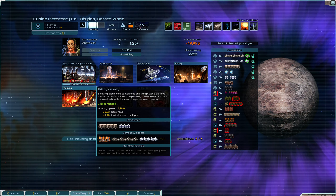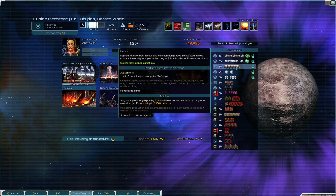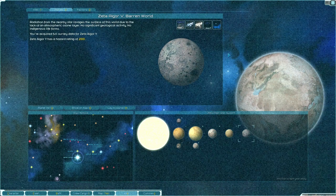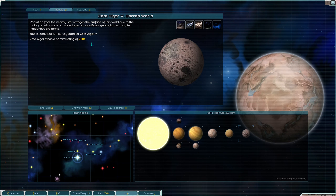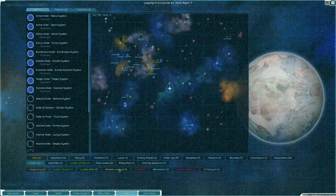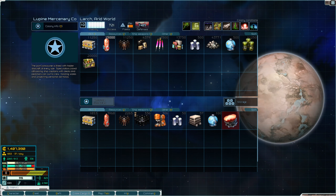We're thinking about moving refining to Zeta Igor 5. It's got some decent mining, and if we install an orbital fusion lamp there, that could drop the hazard rating by as much as 50%, bringing it down to 150. We can't fix the no atmosphere, but we actually want that. So we might colonize this planet — in fact, we're going to colonize it right now.